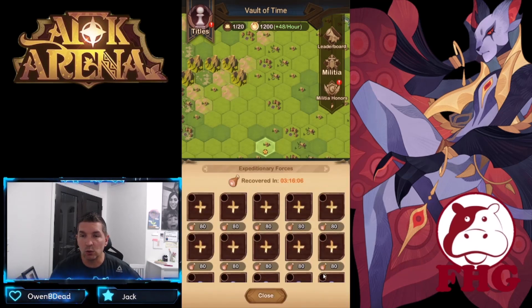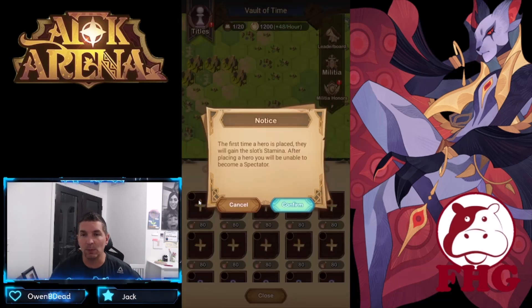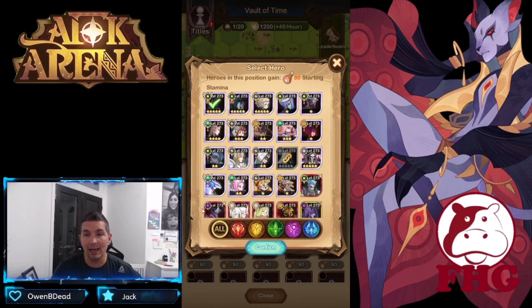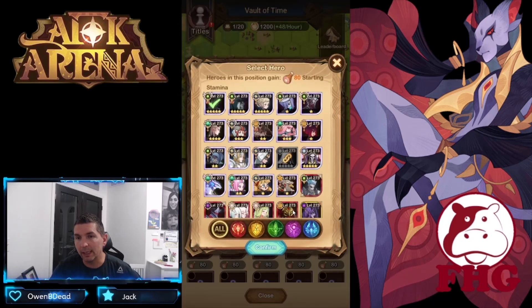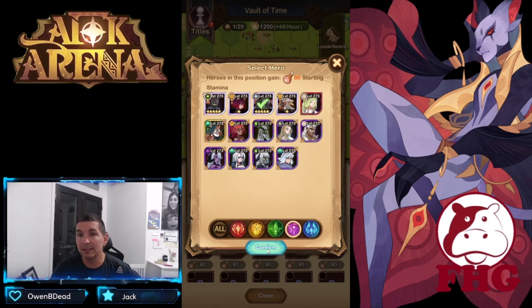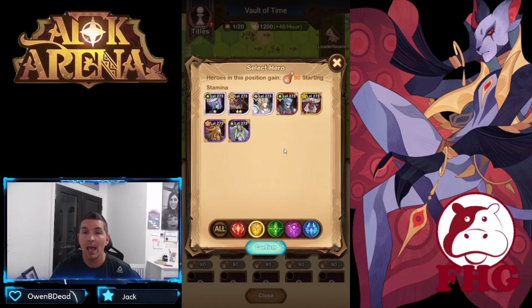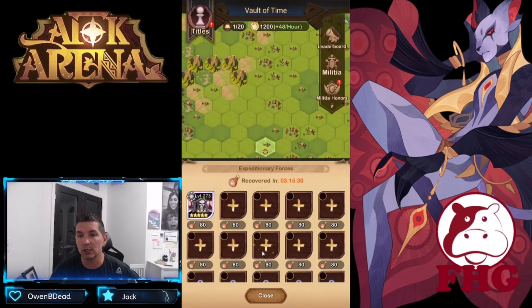Our hero selection: you start with two sets of heroes and zero relics when you begin the Abyssal Expedition. When you first come in, you want to drop in a set of heroes you're going to use to start. I'm going to go with my Eironn comp because we're really only looking for combinations to start the Abyssal Expedition — this isn't the combination I'll use throughout.